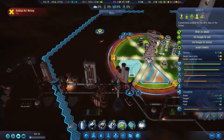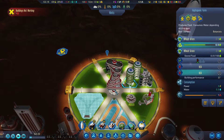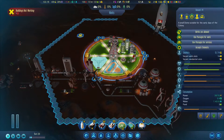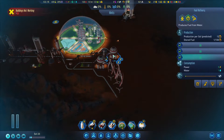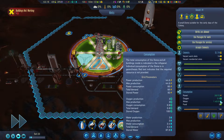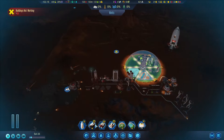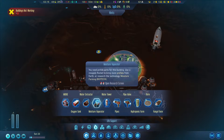They can hold one more colonist here. So we got a research lab and two hydro farms. How's the water level? Water is slowly going down. So we got to solve water.